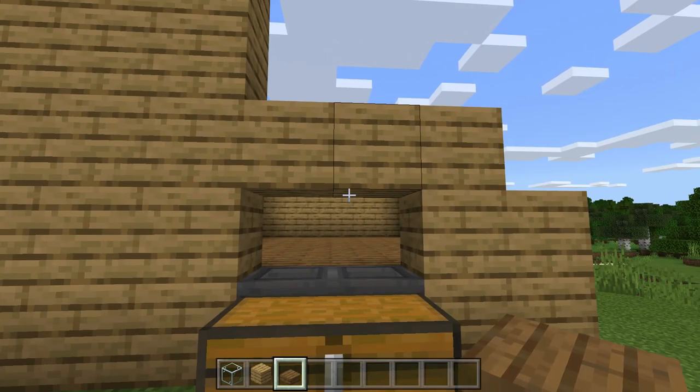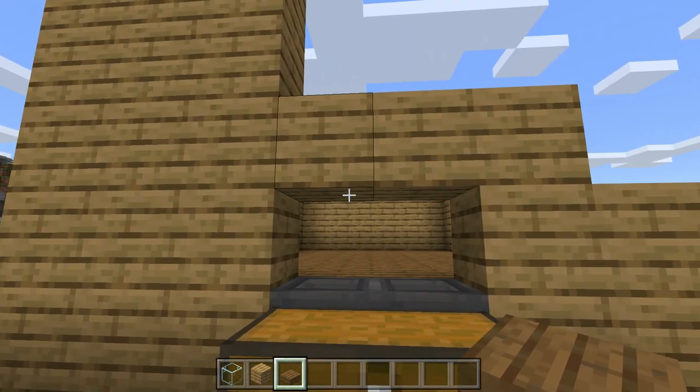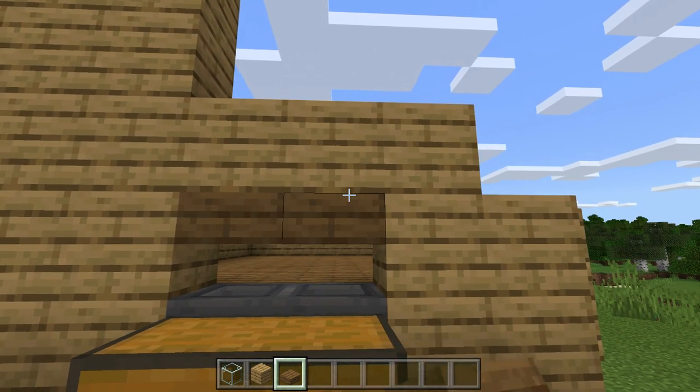Except, of course, right above your hoppers. You'll want half slabs on the top half of the block above your hoppers.